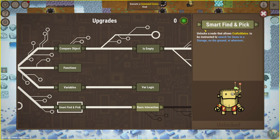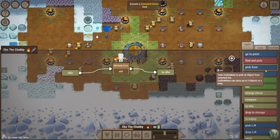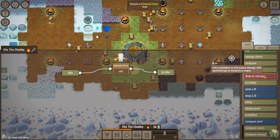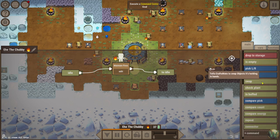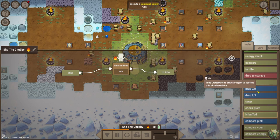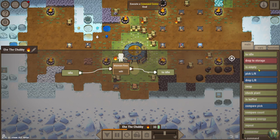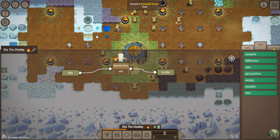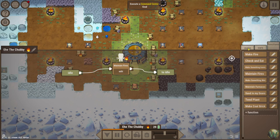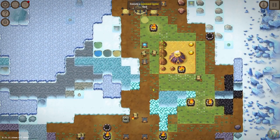Unlocks a node that allows craft mates to be instructed to search for items in storage, on the ground, or wherever. Unlocks a node - so a node is a command. But I don't see search for items in storage on the ground or wherever. I don't see it - drop to storage - it's empty. I'm either blind or this isn't here. I don't know where that is, so let's move on.